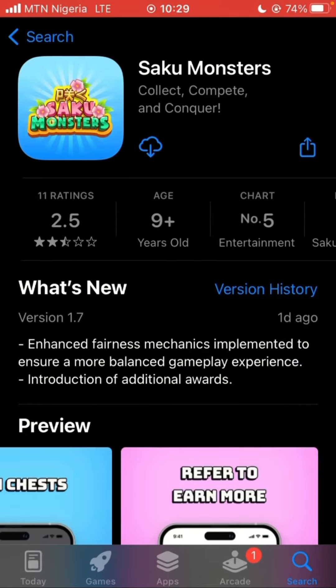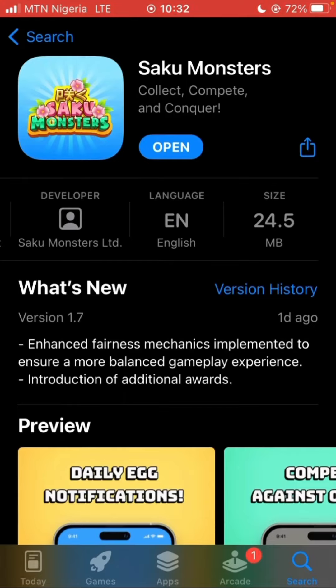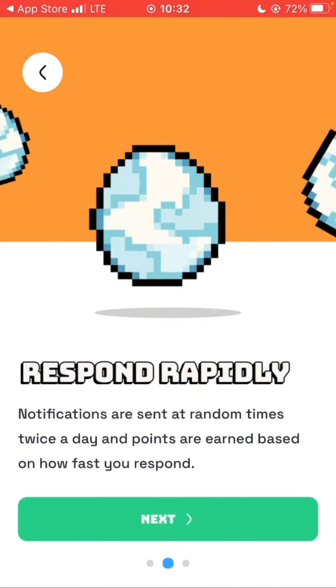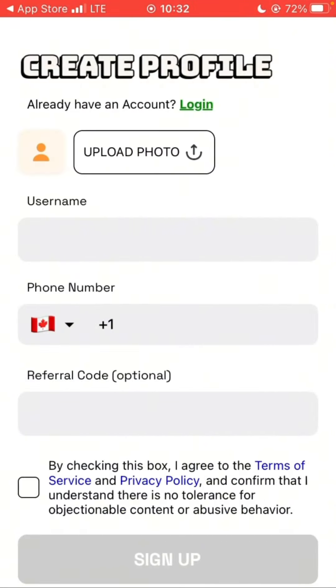All you have to do is download it just like a normal app on your mobile phone. As you can see, I'm currently downloading this app. After downloading it, just open it. I'm opening this for the first time and I'm going to show you how you can register successfully.